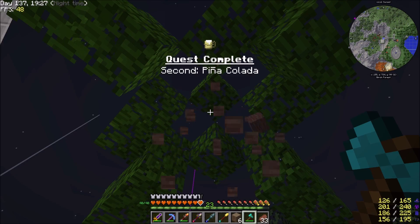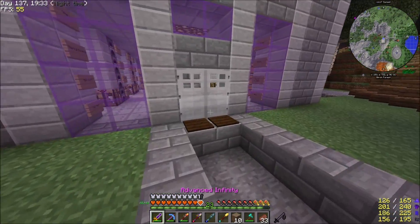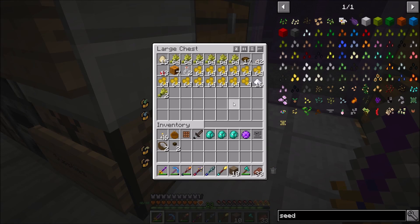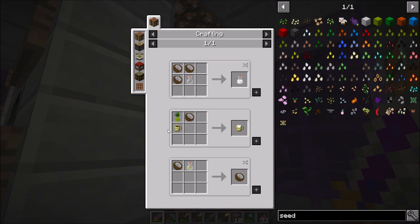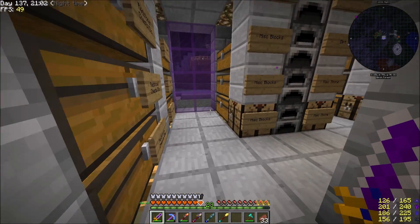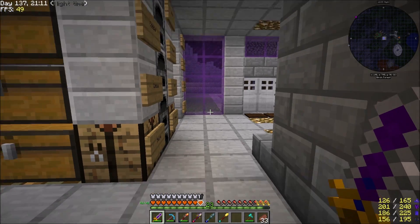Quest complete - the second Pina Colada! So to craft this we need a pineapple, and it's right in one of these recipes. I could have sworn I had some pineapples. Yeah, I know where they're at - okay maybe I didn't actually bring them. I didn't keep any; I've probably thrown them down. That's fine, they grow everywhere. So let's go ahead and craft ourselves a bamboo mug, we're gonna need that.